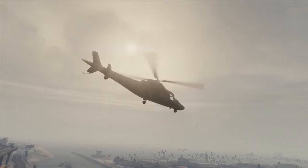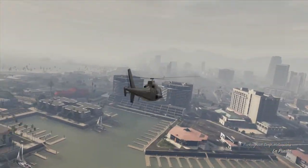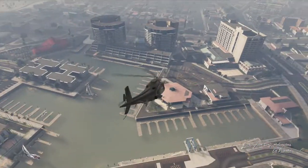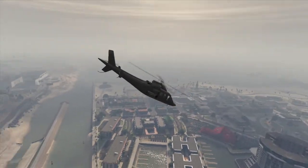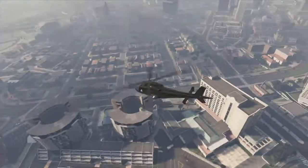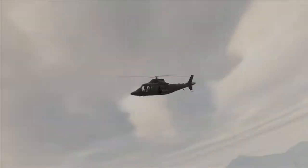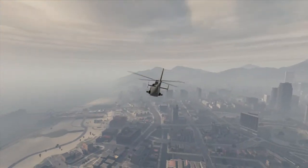Hey guys, this is Cole here, and this video is going to be on the Flight School — another video for the Flight School DLC. This one's going to be the Buckingham Swift, which is a new helicopter. It's really cool, it's really good at maneuvering, and it's like the fastest helicopter.